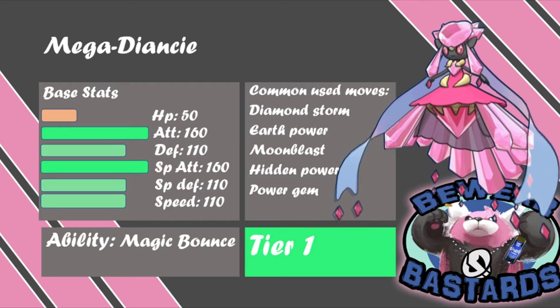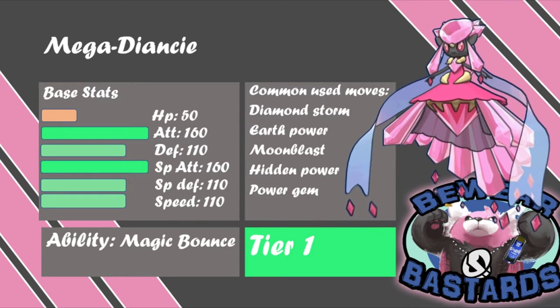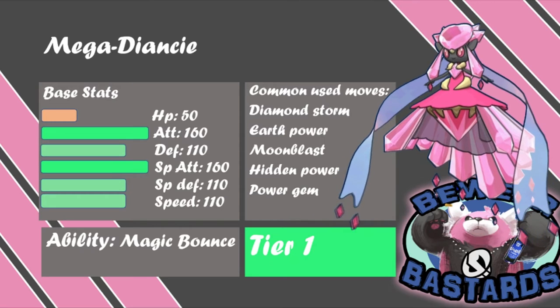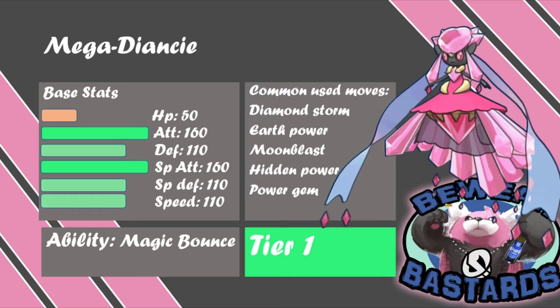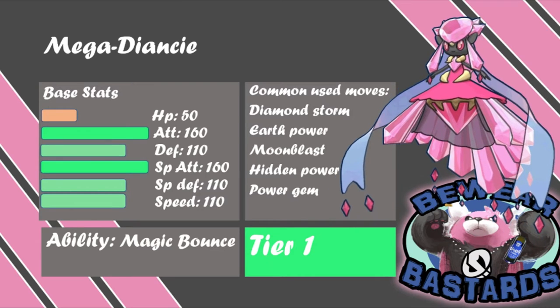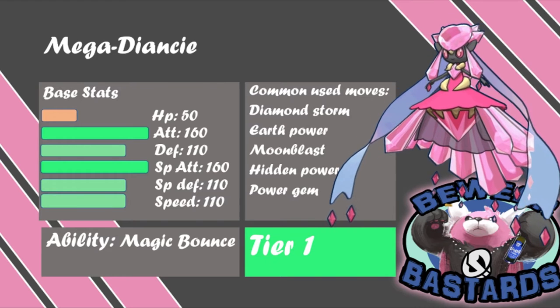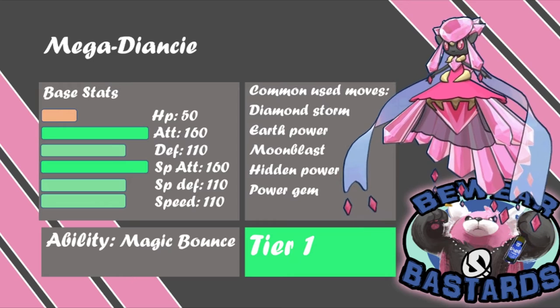Steel types can't really switch into it because of Earth Power, and Hidden Power Fire is also great for Scizor switch-ins or something like that. It's a great Pokemon on its own. Mega Diancie I picked first — it's a Tier 1 and it was my mega pick. I really wanted it because last season I didn't have it and I missed it so much. I really love playing with Mega Diancie.